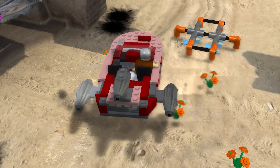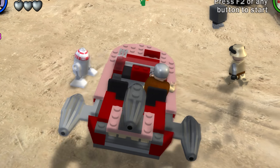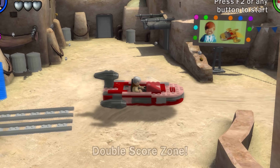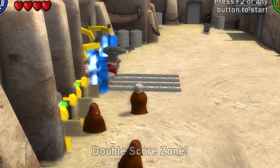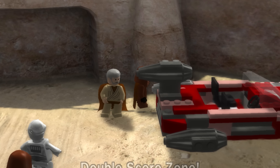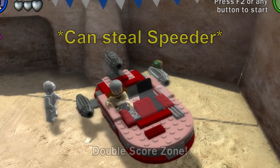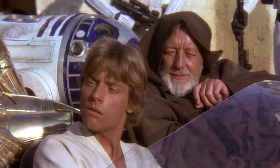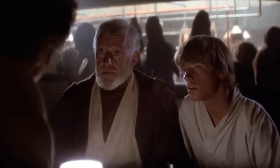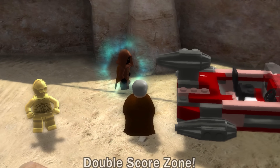The Sand Speeder might seem useless in the Complete Saga, but it's actually part of a hidden mission in the Mos Eisley level, where you have to drive it past the first main gate and bring it to the speeder dealership. After taking the car for a wash, dropping it off in the parking lot will cause a cutscene to activate where a Jawa buys it off you for a few studs. This doesn't have any real purpose since no minikit or red brick is rewarded, meaning it's just an off-screen continuity reference to when Ben Kenobi said they had to sell the speeder to pay Han Solo.